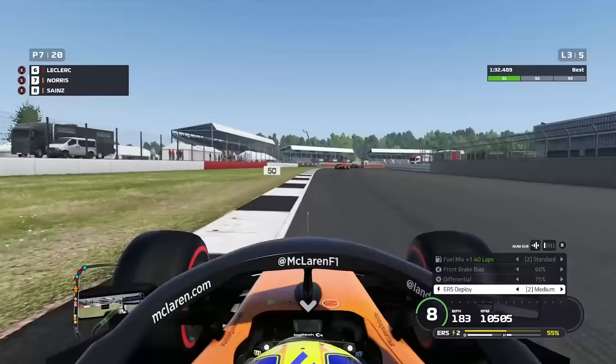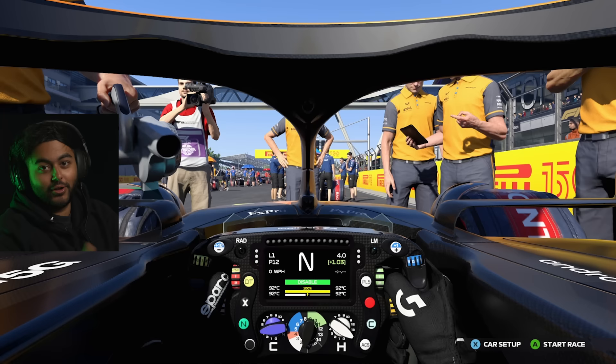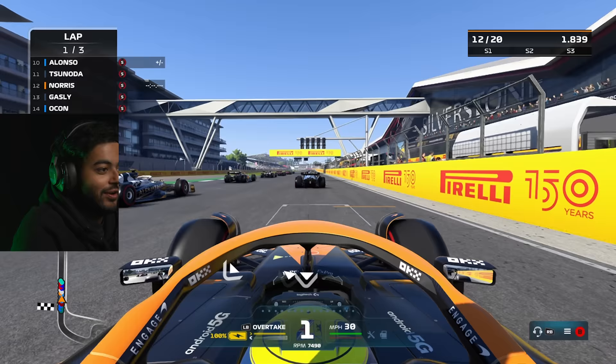After F1 2018, we flew through F1 2019, 2020, and 2021 with ease, mostly, before we arrived at the present day with F1 22. Finally, we're on F1 22 — the current Formula 1 game. Quite a stark contrast from the very first game we started with, F1 2009. Here we go then, five red lights.